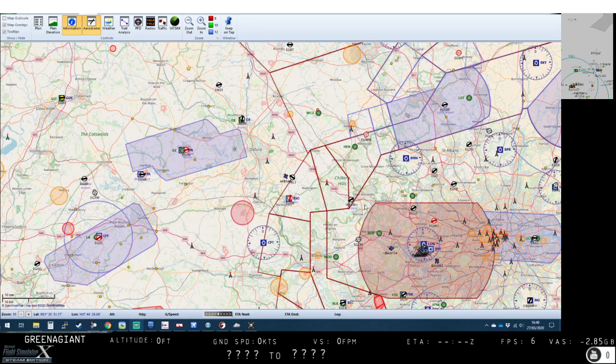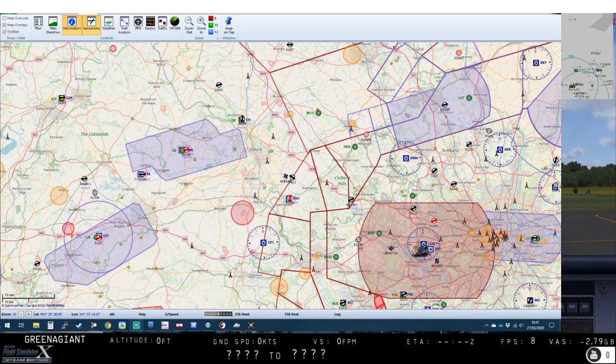Just waiting for FSX to load up. We'll be coming out of Booker Airfield near High Wycombe, flying out towards Henton and then over towards Westcott, before coming back down to Booker. This should be a reasonably quick little flight. We've already done VORs - VORs are more complex - so this is just boxing it off.